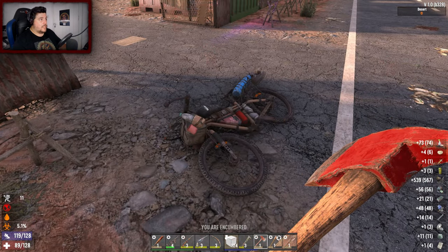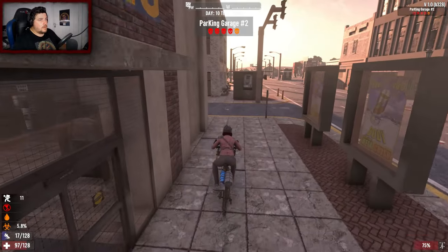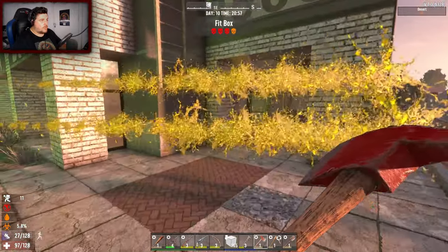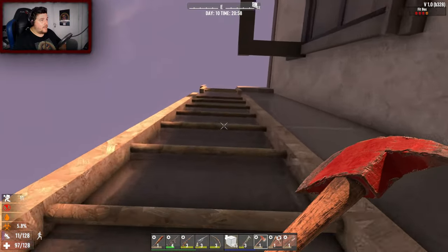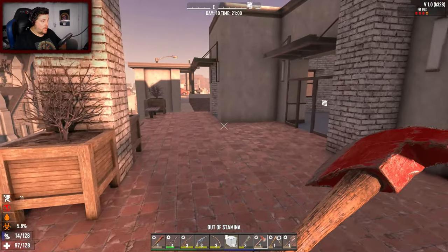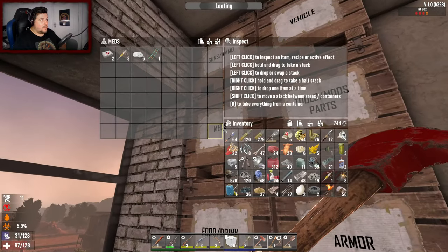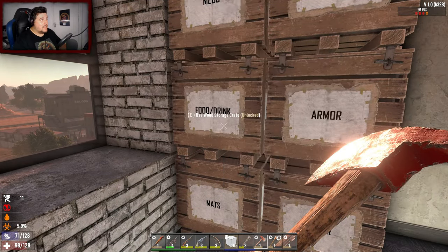We need to do a little inventory management. What a nice surprise - we come home to a bloody cop! A feral cop, may I add. I don't have time to deal with you. I'm not going to fight him while I'm encumbered and my stamina is shit. We've now ticked over 5% infection and I don't have any honey. That is a massive problem.